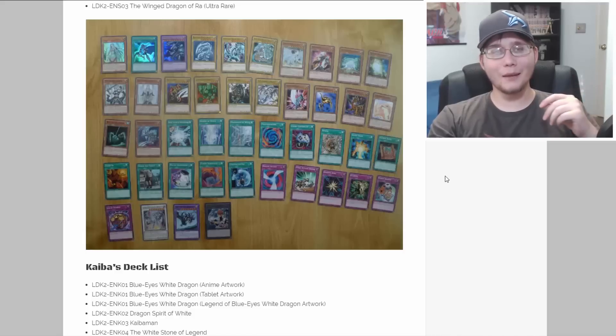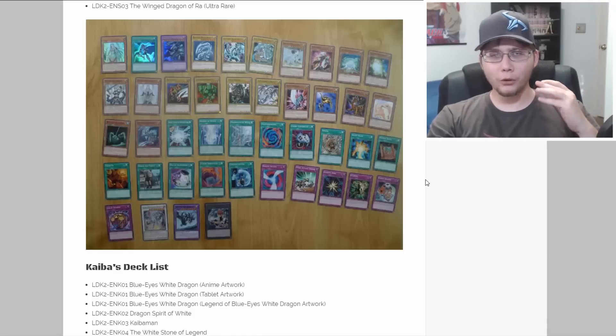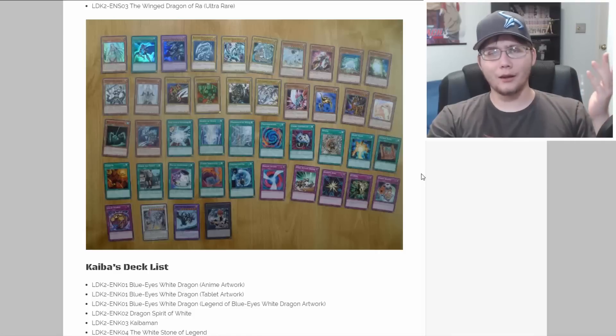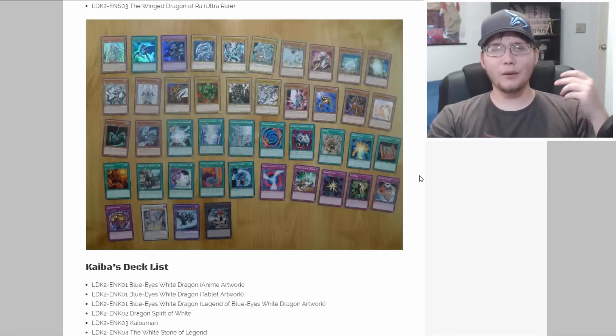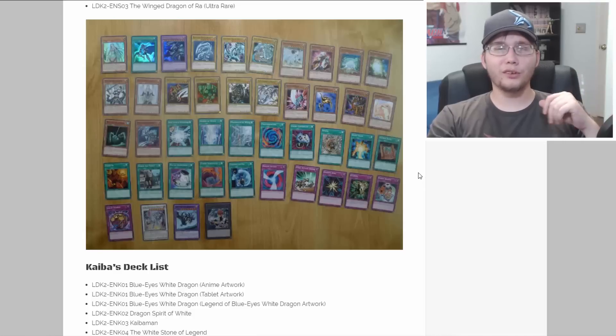Someone had actually commented before the card list was revealed that they should include three Blue-Eyes White Dragons, since a Kaiba deck has never had all three — and this time they actually do. You get the original art, the second artwork, and the tablet artwork — three great artworks for Blue-Eyes. You're also getting Blue-Eyes Ultimate Dragon, Polymerization, Maiden with Eyes of Blue, the synchro monster, Silver's Cry, Trade-In, and Ancient Rules — the nostalgia is there plus great reprints.